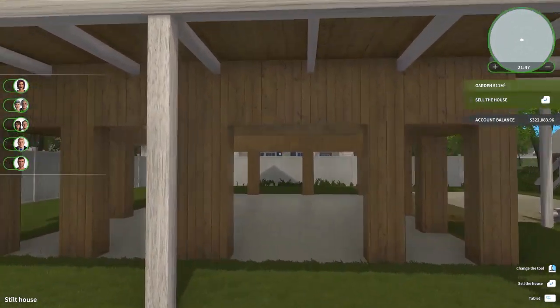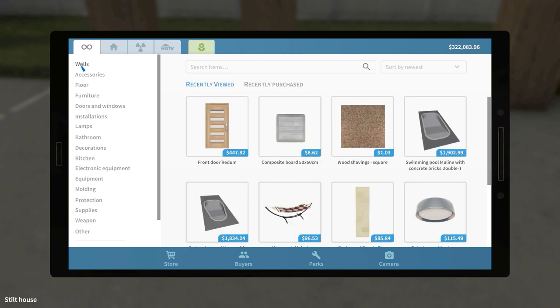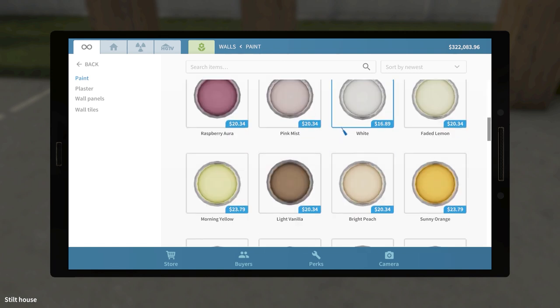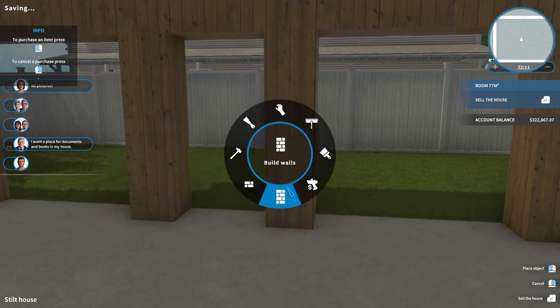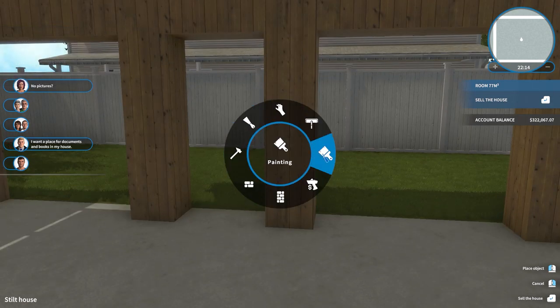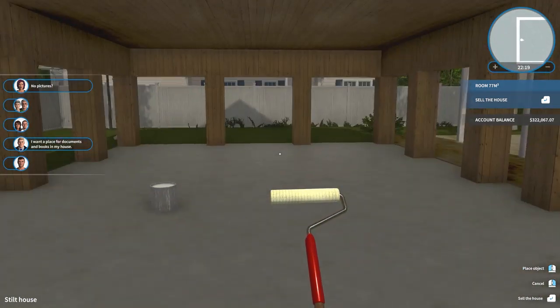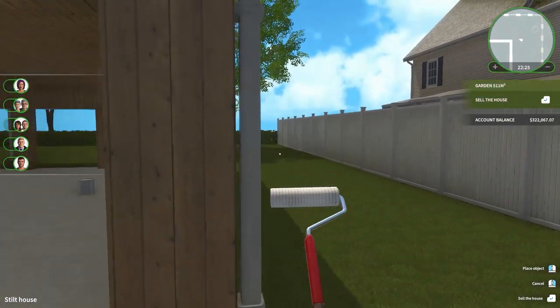So we can paint most of this. Let's just buy some paint. I feel like I'm committing here to this paint color. If I paint one, I'm never going to get this wood back again. I'll just buy one for now. Do we want to paint all this or do we want to leave it wood? I kind of feel like I want to paint it. Let's just paint like the backside of this just in case we don't like it.